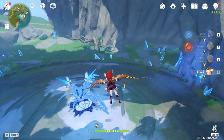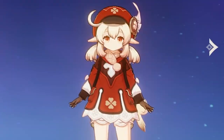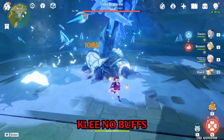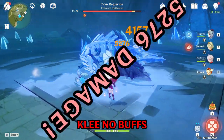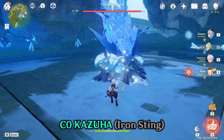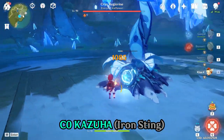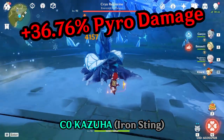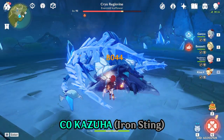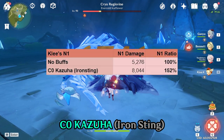Now let's see some actual numbers. Starting off, we'll be using Klee. With my artifacts and the Dodoku Tails, my Klee has 100% crit rate, and she's doing 5,276 damage with her normal attack. Next, let's try Kazuha with the Iron Sting as a baseline. Kazuha provides 40% pyro resistance shred thanks to Viridescent Veneer 4-piece, and 36.76% bonus pyro damage from his Ascension 2. With Kazuha's buffs, Klee did 8,044 damage — an impressive 52% increase to her basic attack.